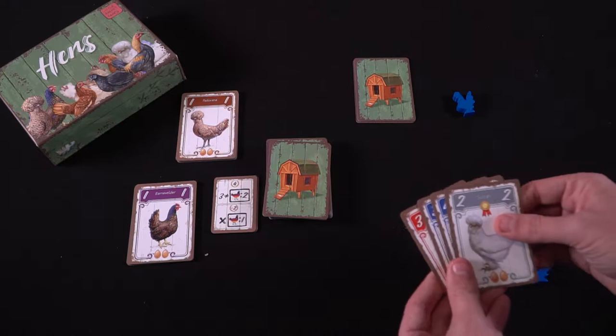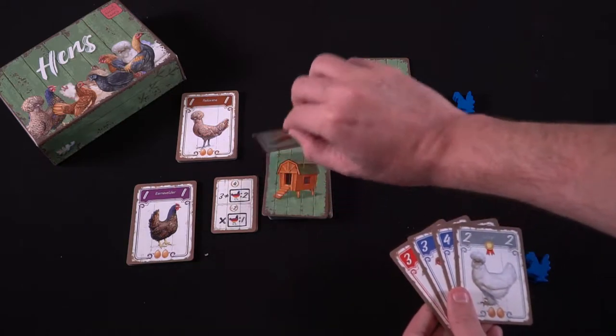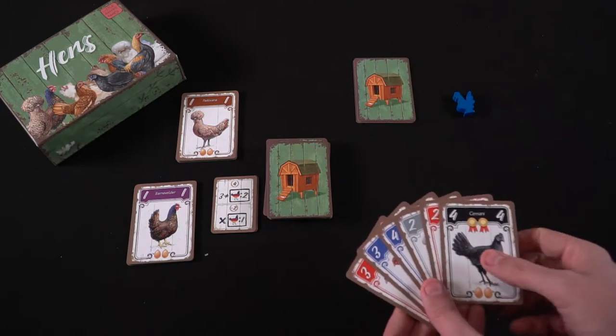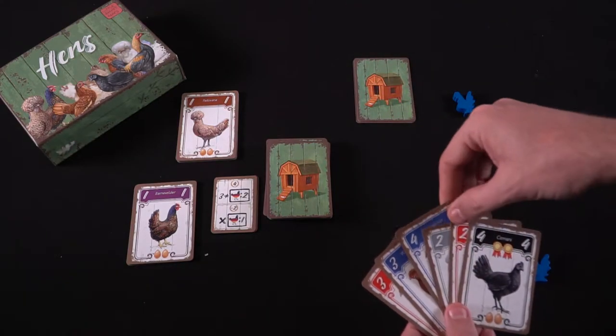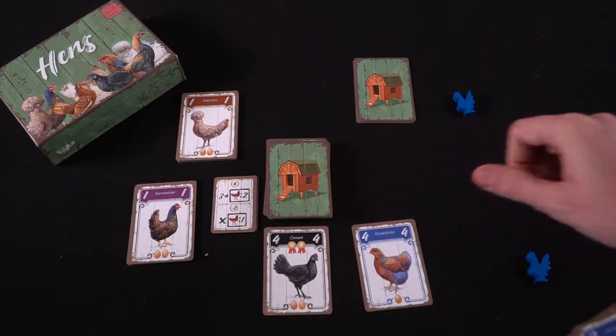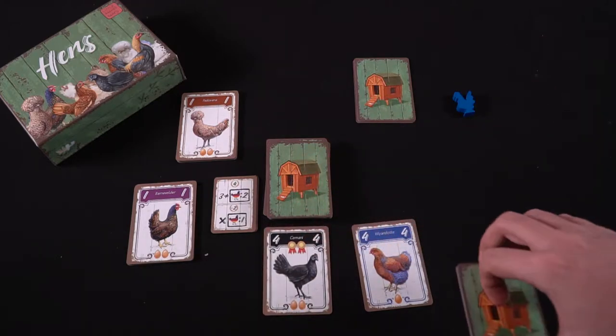You start with 4 cards in hand. I have the chicken coops on the back and the chickens on the other side, and I'm attempting to create my 4x3 or 3x4 grid. On your turn, set aside your rooster and keep your objectives and scoring values in mind. Draw 2 cards from the deck, then play a card down and discard a card you don't want into your own discard pile.